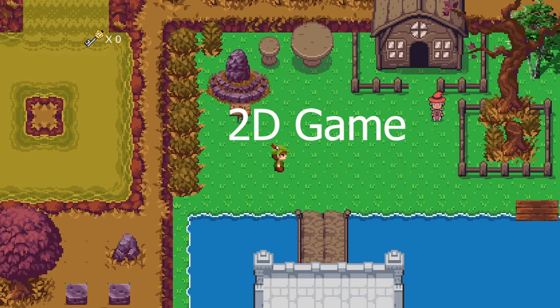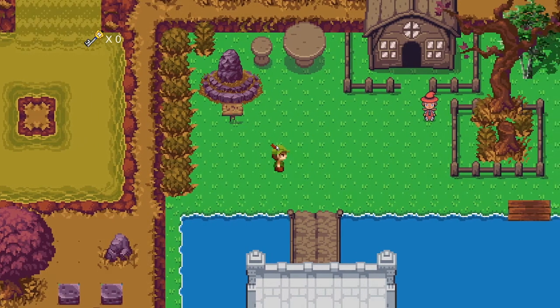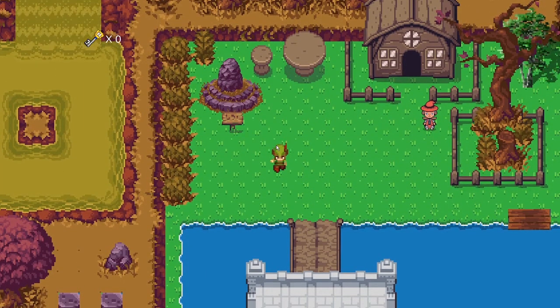This 2D game is an RPG-based game and the controls are very simple. A for left, D for right, W for going up, and S for going down.